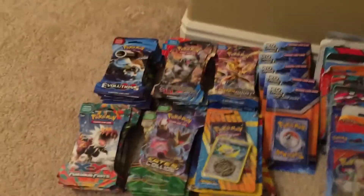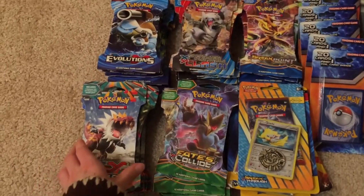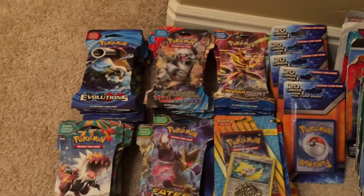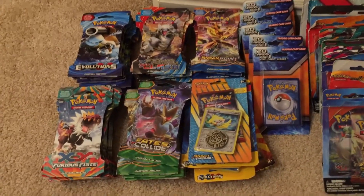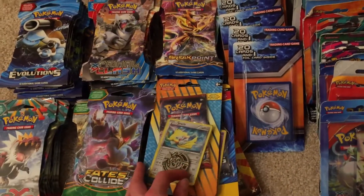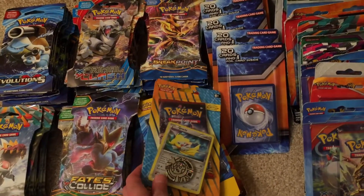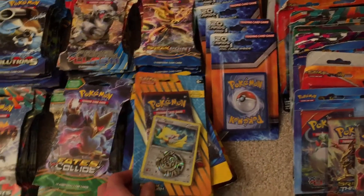First off, we got some single packs — just a random assortment of series like Breakpoint, Primal Clash, Evolutions, Fates Fist, and Fates Collide. And here I got some single packs with coins and promo cards, mostly from Breakthrough and Evolutions.